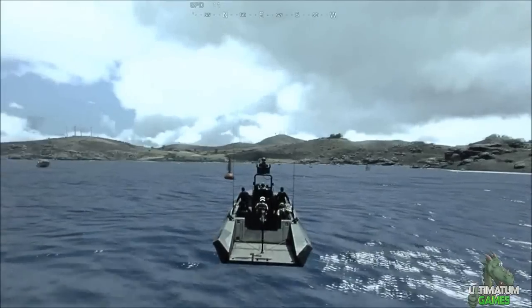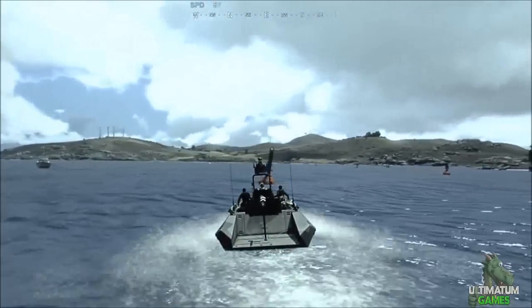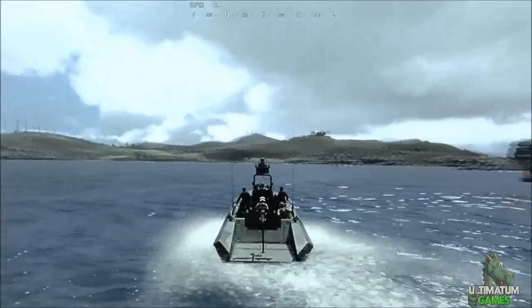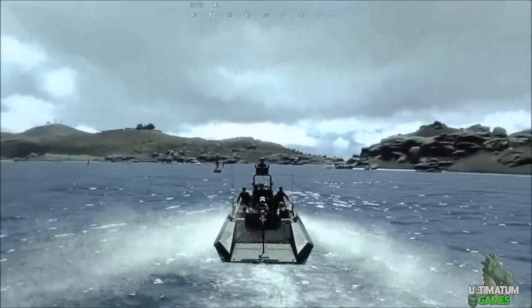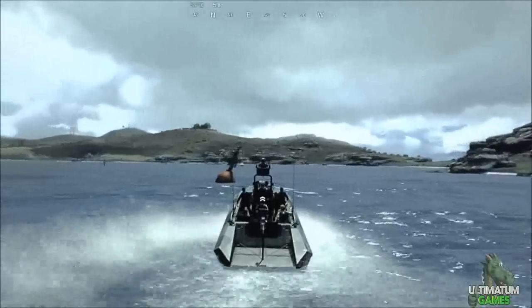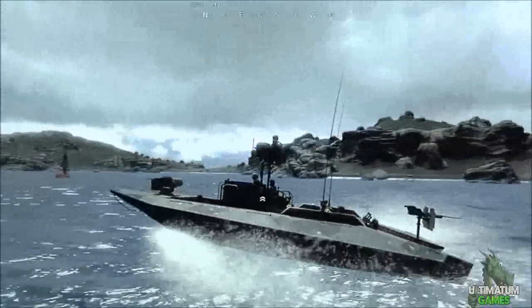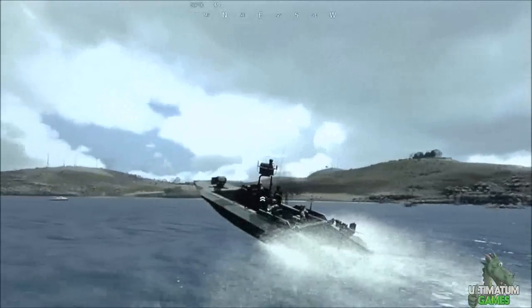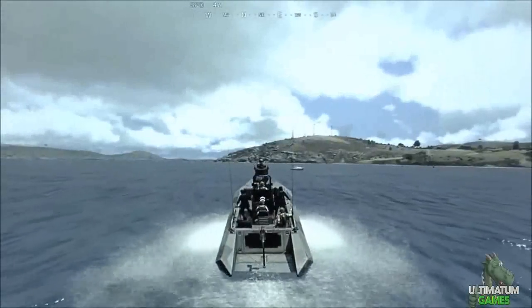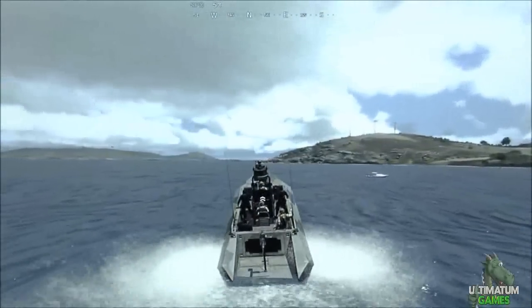Another thing our fans will be happy to see is vehicle collisions - we didn't have that before, and when vehicles collided it felt very unnatural. Now, as you can see with this boat, we can ram it and it behaves quite naturally. We are working on this for ground vehicles as well but still need to tweak it. You can also see the ship is interacting with waves, which are influenced by the wind settings.